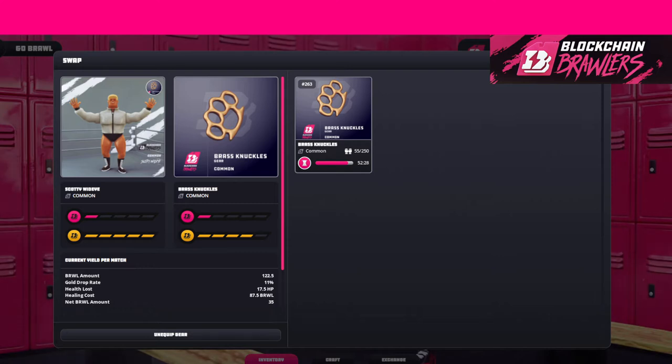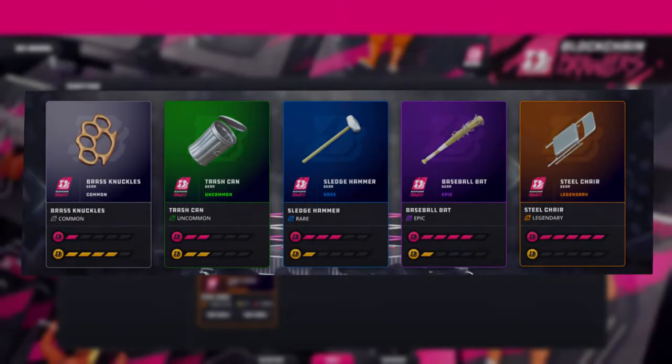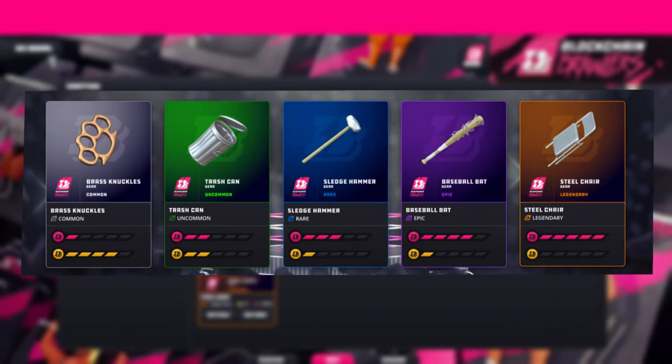Now the golden question is: what about the stats for each item? Sadly, we can't see this chart in the game, so I'm going to put the chart up on screen. Looking at it now, we can easily see that the brass knuckle has the lowest brawl generation multiplier and the highest gold chance. It's an additive stack — a weird formula, but I love it.